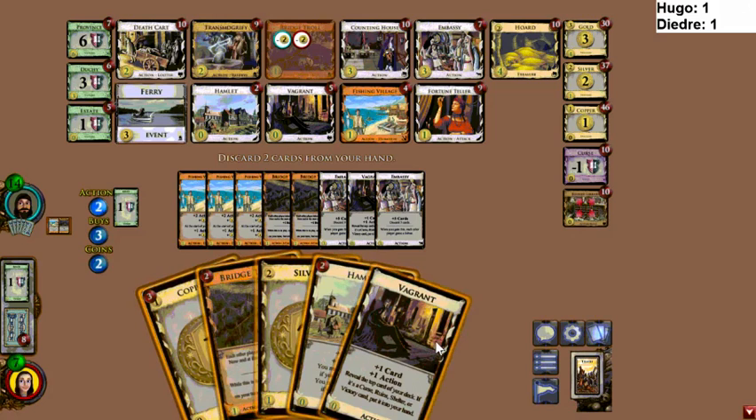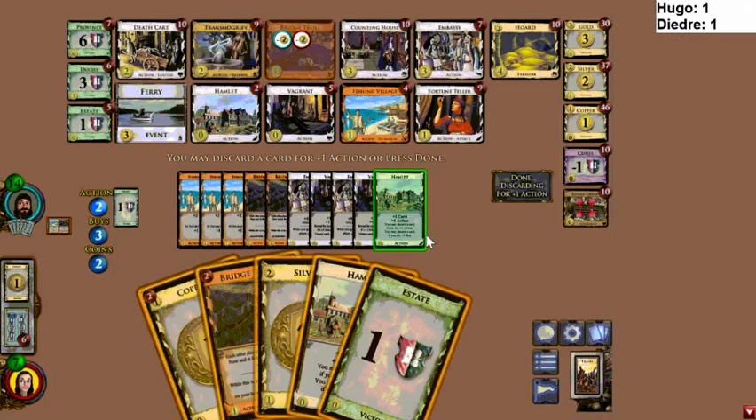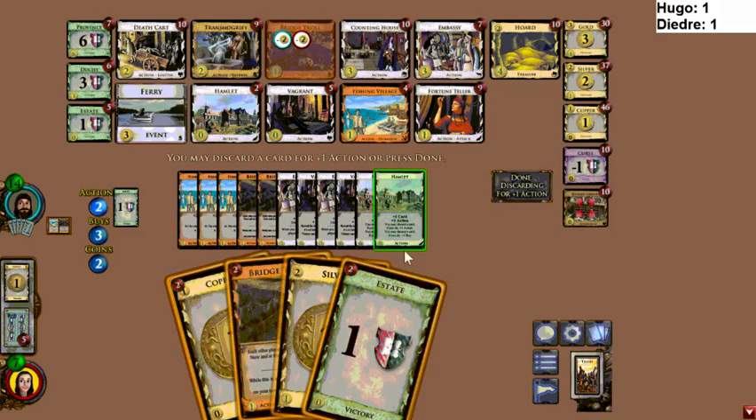I think he's trying to reach for a third Bridge Troll. There's another Bridge Troll in those last few cards — I think he's got five of them. If he draws that Bridge Troll and manages to play it he'll be in really good shape and might be able to find a win. But yeah, that didn't happen.